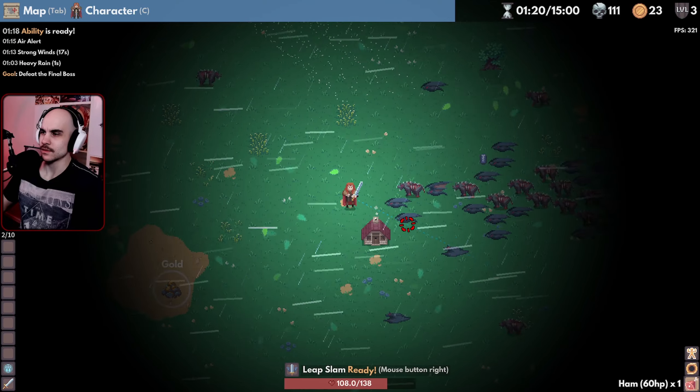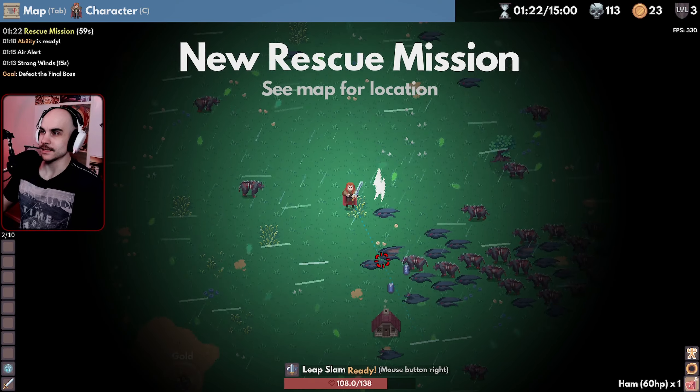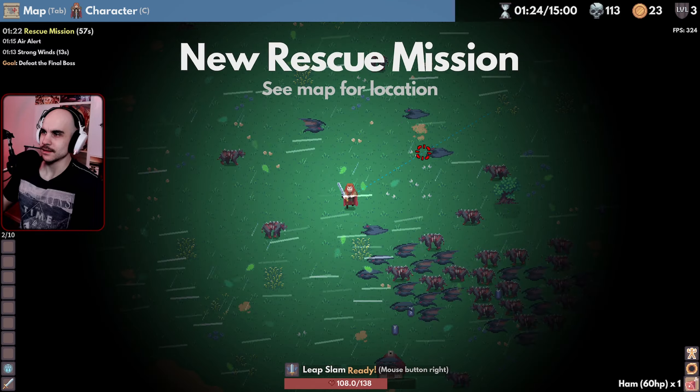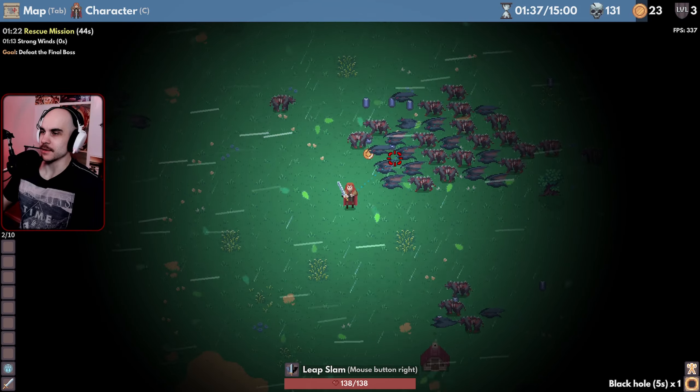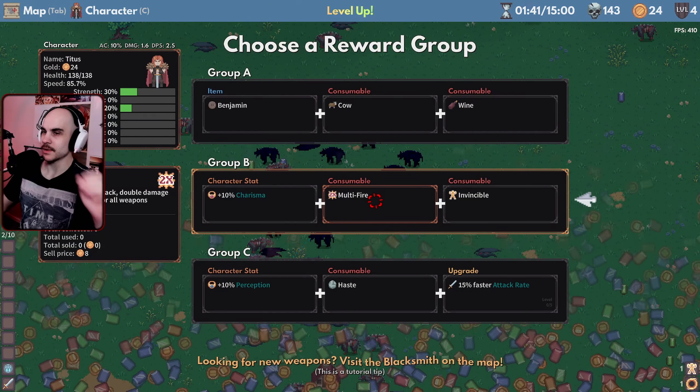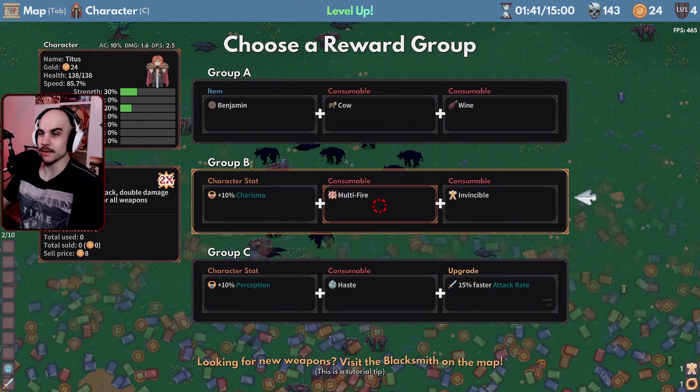What's this house, though? Oh, it's one of those flying things. New rescue mission. Where? There's gold there. I keep jumping over them quite a bit. We got multi-fire — additional attack, double damage.